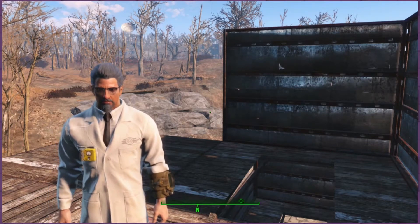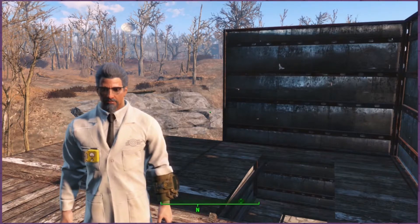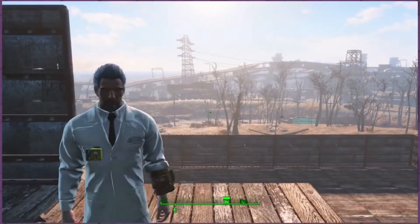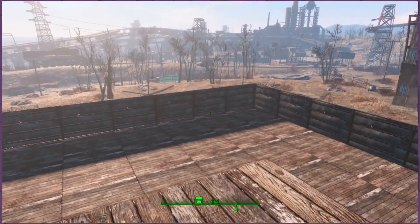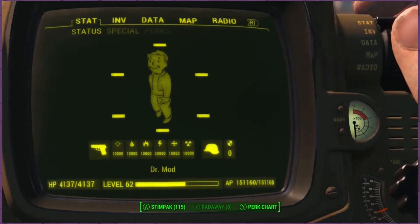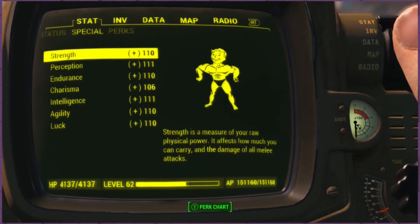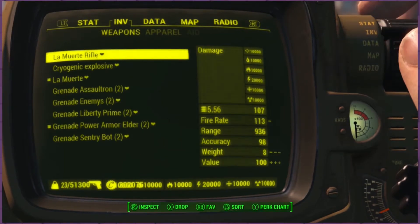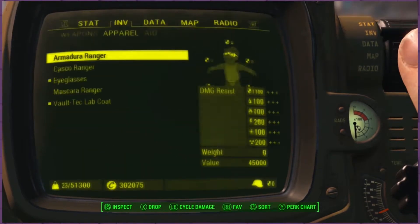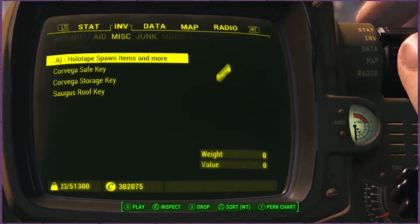Hello and welcome to Dr. Mods Mod Spotlight for Fallout 4 on the Xbox One. Today we're going to be talking about Spawn Items. This is a very robust mod and it's also really game-breaking. So obviously use it only if you really, really don't mind ruining your game, getting weapons that do 10,000 damage and that sort of thing. When you install the mod, you're going to get a holotape in your miscellaneous inventory, and this is how you access the cheat menu essentially.